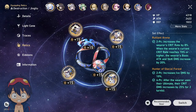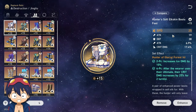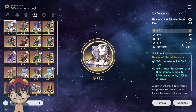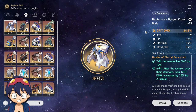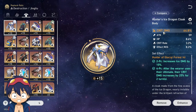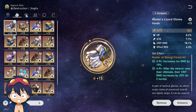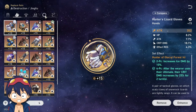For example, my Jingliu has an ice set, and I crafted her boots because I needed speed boots and couldn't get them by farming. I got lucky with crit — not the best, but I kept getting defense and HP rolls otherwise. The body and gloves are easier to get naturally, so I didn't craft those.